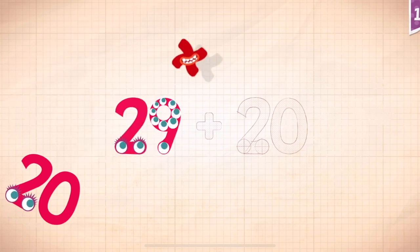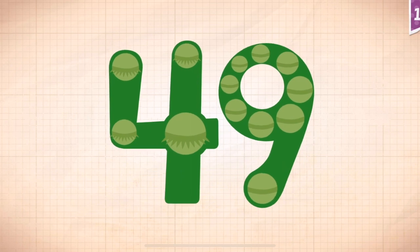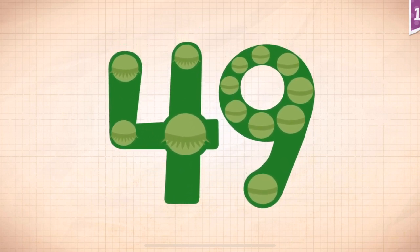29. 29 plus 20. 29 plus 20 equals 49. Touch the monster's eyes to wake it up.